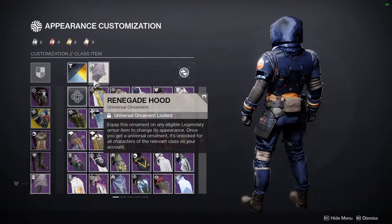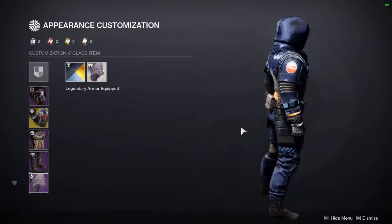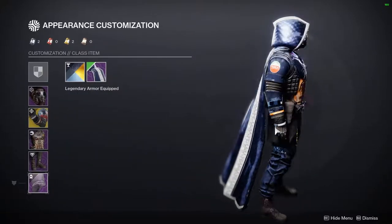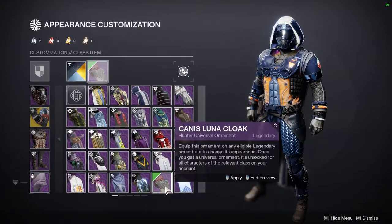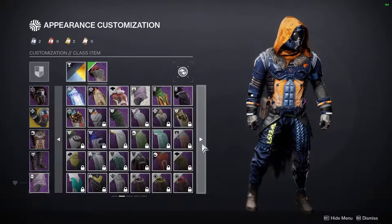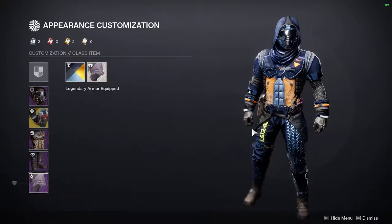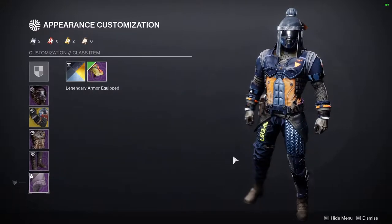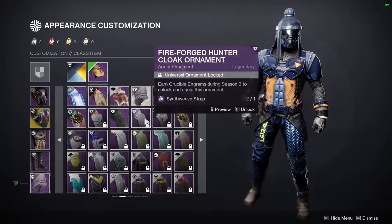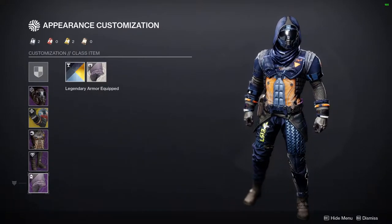Last but not least, we have the Renegade Hood with a different shader. I chose it because I didn't think this look needed a cloak — it already looked great without one. I considered a more Asian-themed hood but decided against it. This just looks like something a random hunter would be wearing in the Tower, and I love that.